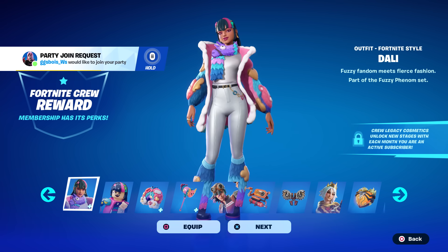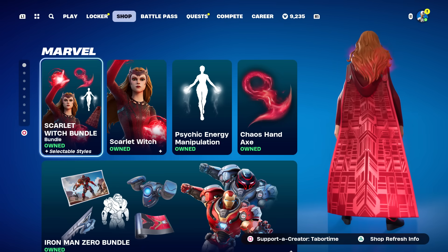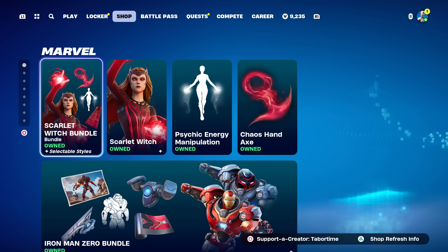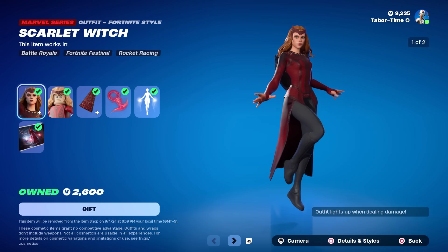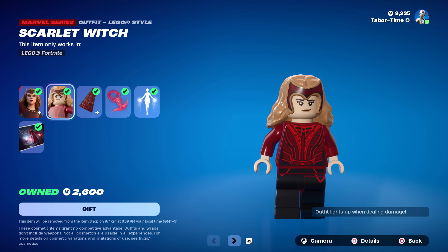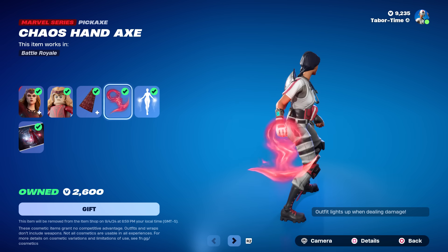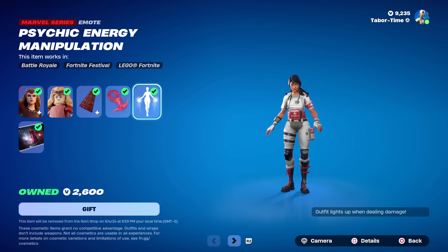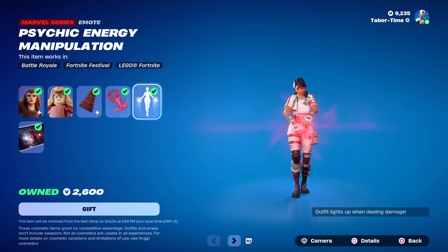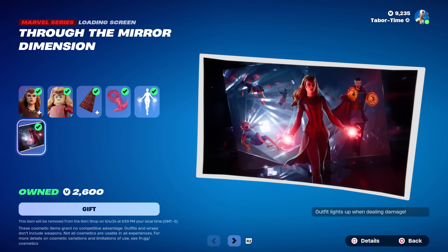We've got something super rare and awesome in this item shop. The Scarlet Witch bundle and the Iron Man Zero bundle have returned. Scarlet Witch is amazing — she had her own show with WandaVision, absolutely incredible character. Her LEGO version isn't the best. Wanda's Cloak is her back bling, but her pickaxe is actually bad — I feel like they could have done something so much better. The emote is awesome though — the psychic energy manipulation, love doing this.